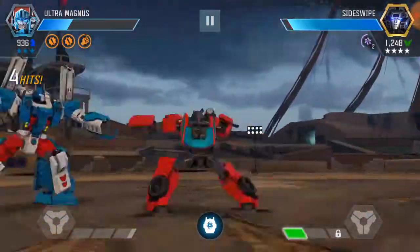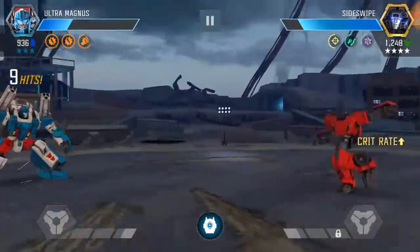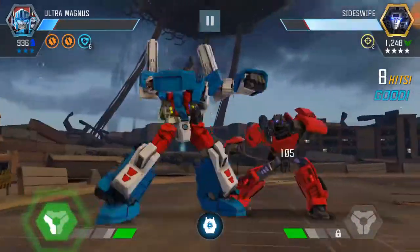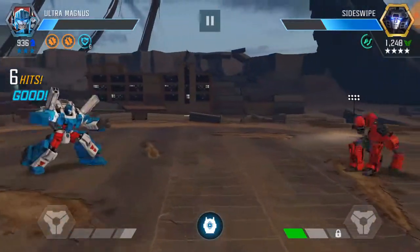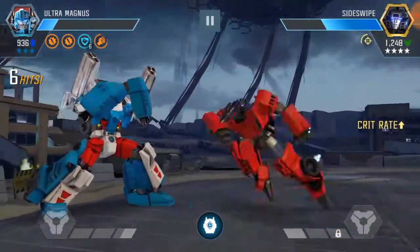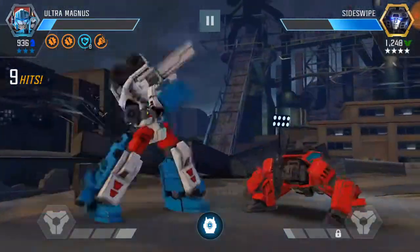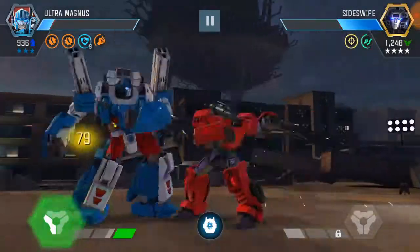Try and intercept that — okay, let's try and nullify. The nullifies aren't working. Special 1 there — 428 damage, pretty good, pretty good. Hopefully we'll get the resistance buff off that. Let's try and get a special 2.